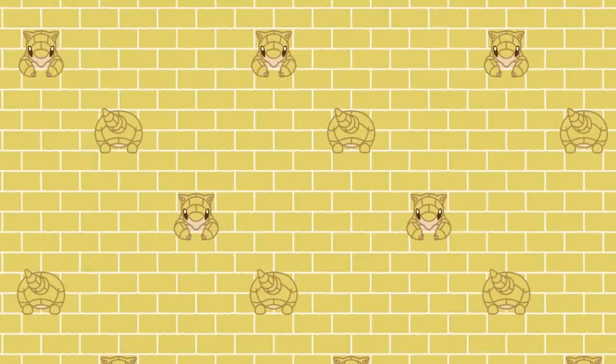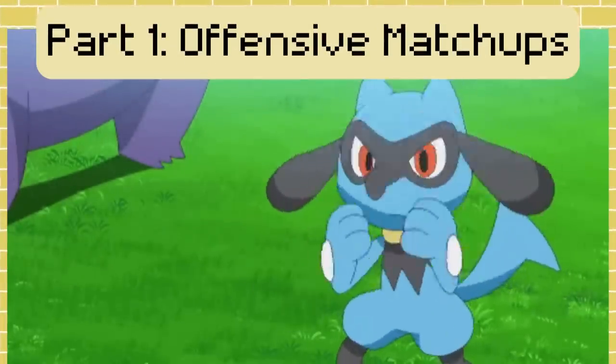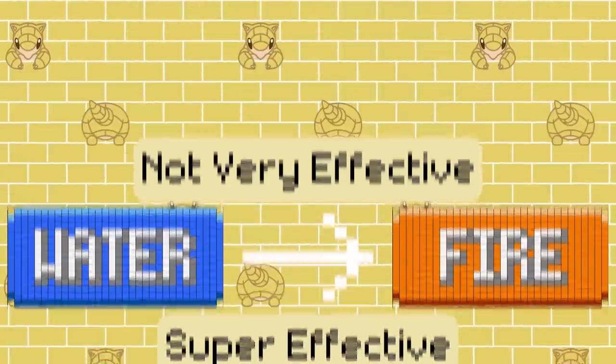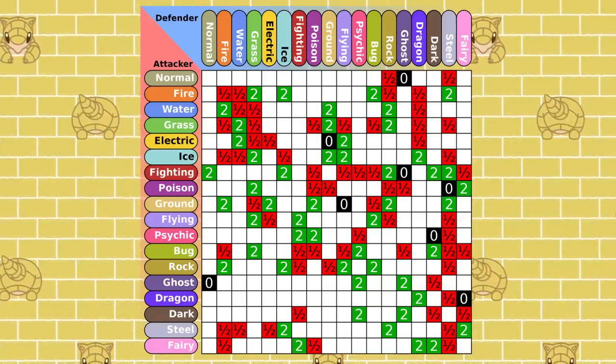Let's start this look into the inverse type chart with the offensive matchups. This is the simplest part to understand. Anything a type was super effective to is now not very effective, and vice versa. Because of how balanced the normal type chart is, for some, this doesn't make much of a difference.